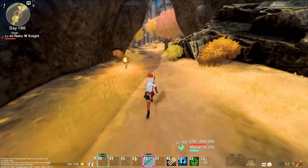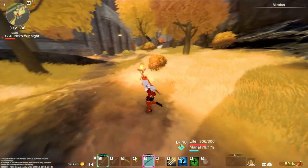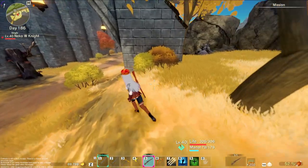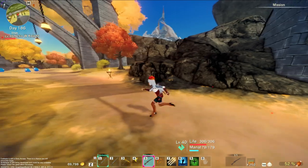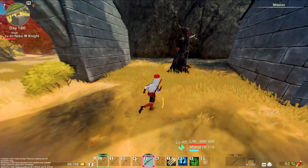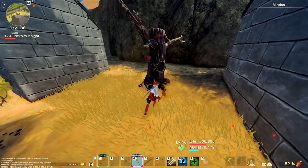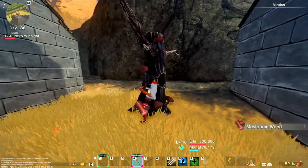I did end up finding a new outfit. You can kill sheep for wool — they all now drop this fluffy wool, and bears and certain other items drop rare materials. Oh hey — found mushroom!